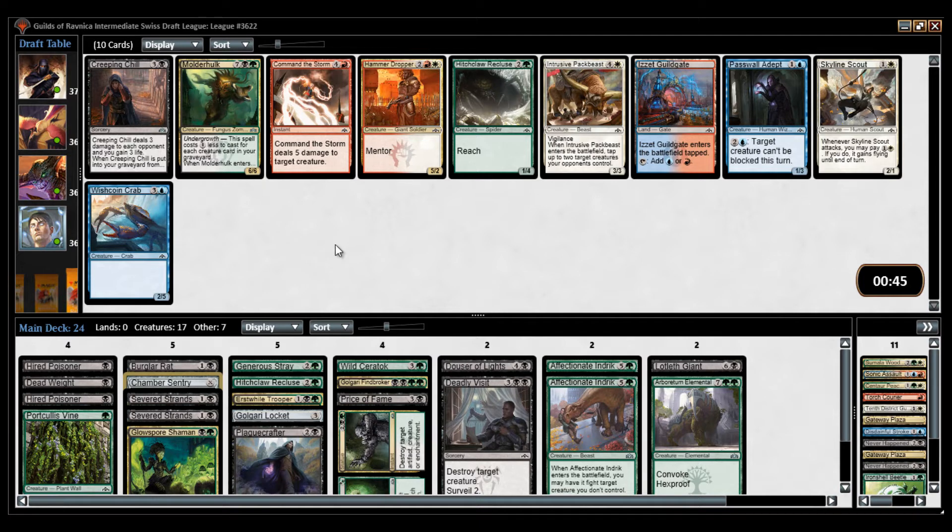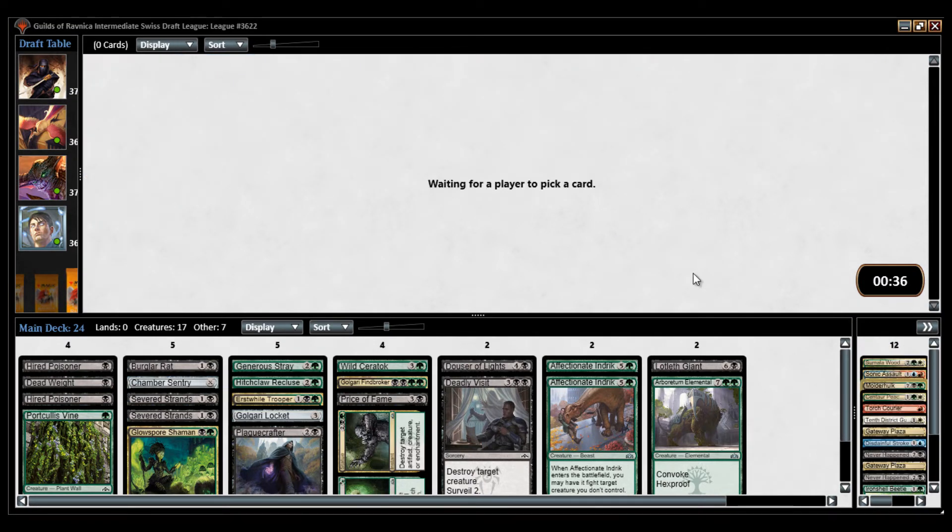I don't like Molderhawk. I don't like Gripping Shield. I don't want to play two Hitchclaw Recluses. I guess I could take this just in case. So I'm cutting one of the Severed Strands — I don't think I need two.